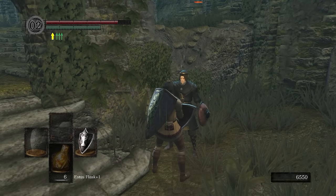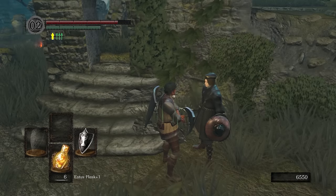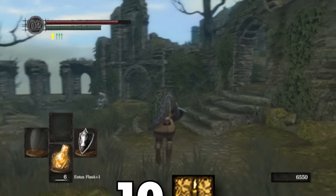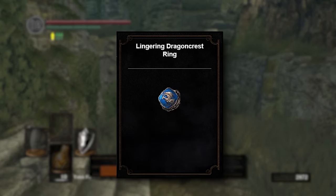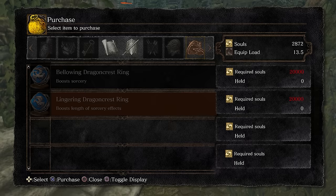Head back to Firelink Shrine and talk to Griggs. You need a 10 in intelligence for him to sell you stuff — currently I have a 9, so put a quick point into intelligence and we are good to go. The item we want is the Lingering Dragoncrest Ring. It costs 20,000 souls, so it'll be a minute before we can buy it.